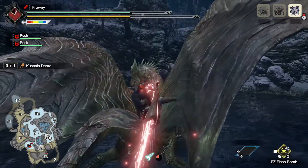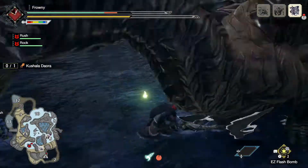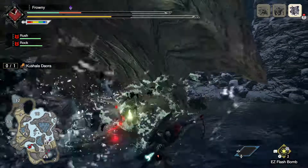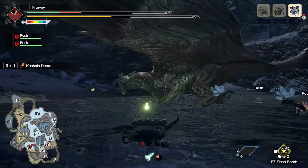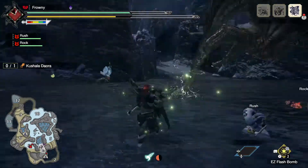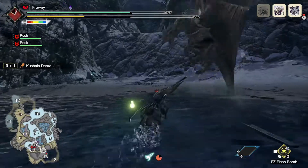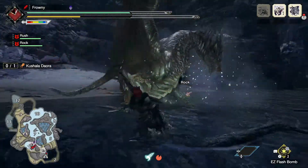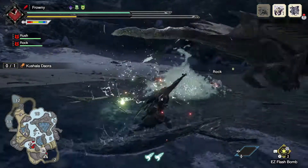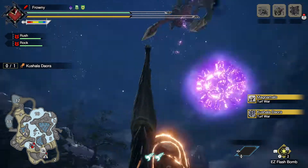No matter which way you look at it, the best way to generate more damage is through consistent critical hits. Getting a 40% damage boost through the Critical Boost skill is objectively the highest damage boost that we can get our hands on at any time. We have to increase our affinity in order to consistently get critical hits and take advantage of this extra damage. With version 2.0 of Rise, we are able to do this with no issues.